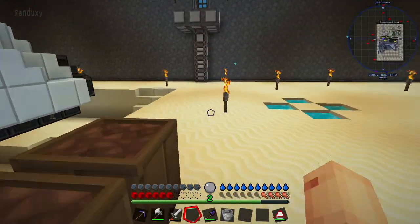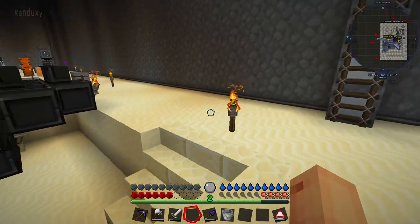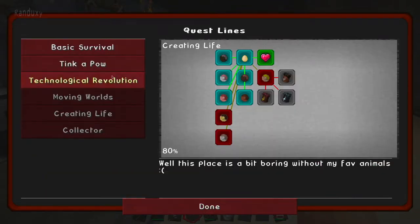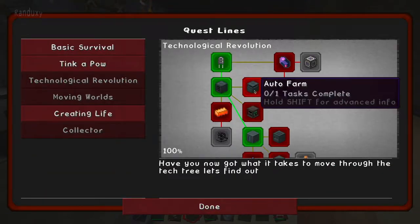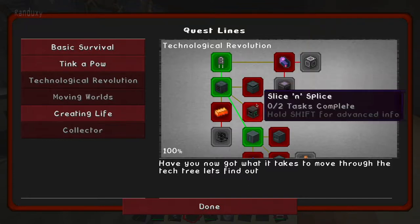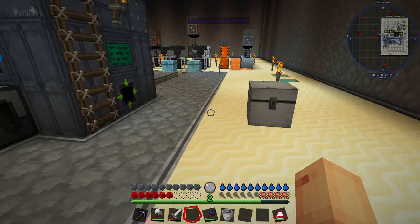All right, back to what we were talking about. Slice and splice — we're doing the technology quest line, that's right. And do the auto farm too. Do all these and start pumping these out here. See what we can get done this episode.